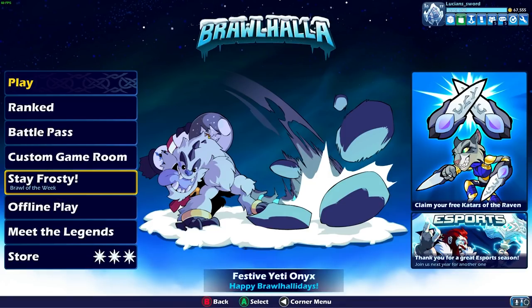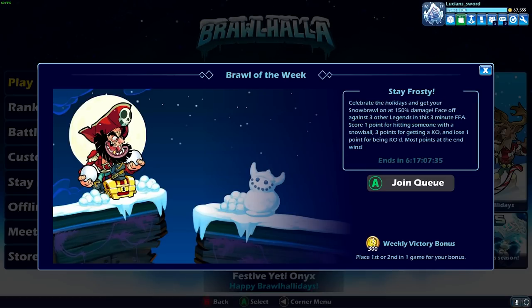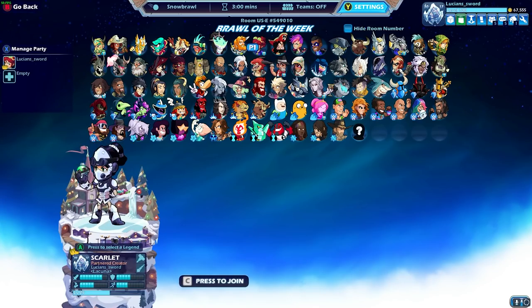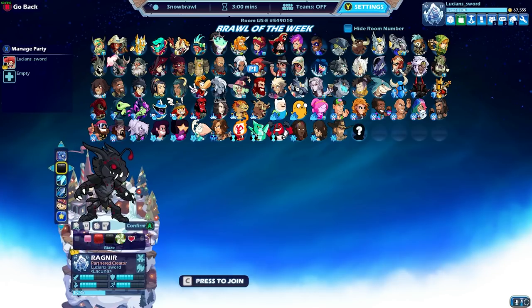Last but not least, we do have a new game mode just for Brawl Holidays — it's called Stay Frosty. It's the Brawl of the Week, so we're going to get bonus gold if we place first or second in one game. Cool, so we only have to play one game. Let's use the new Ragnir skin — shall we? Let's check it out.